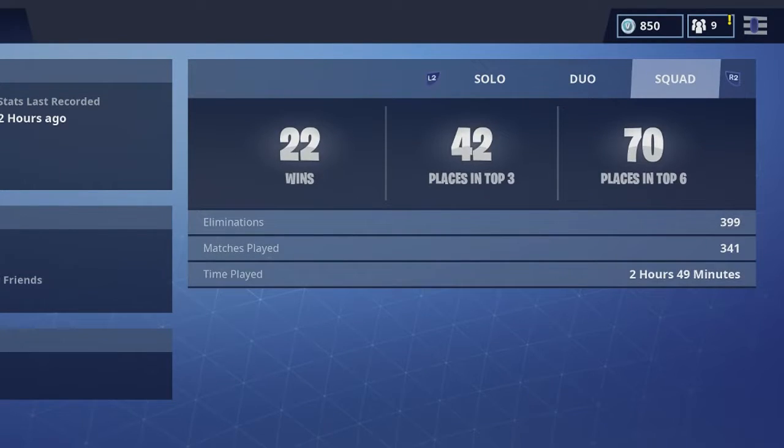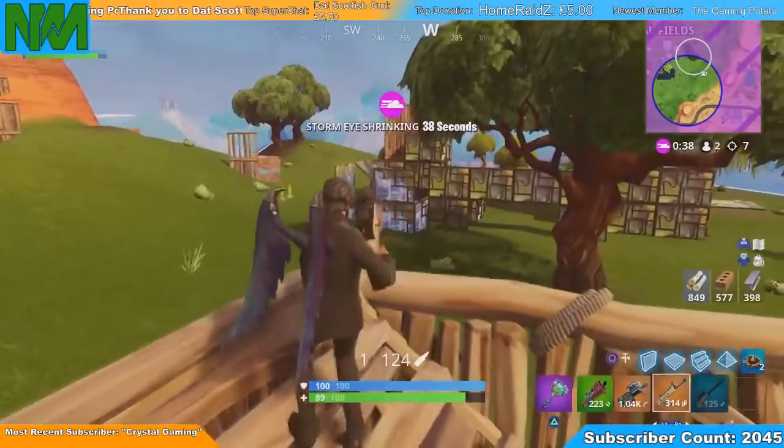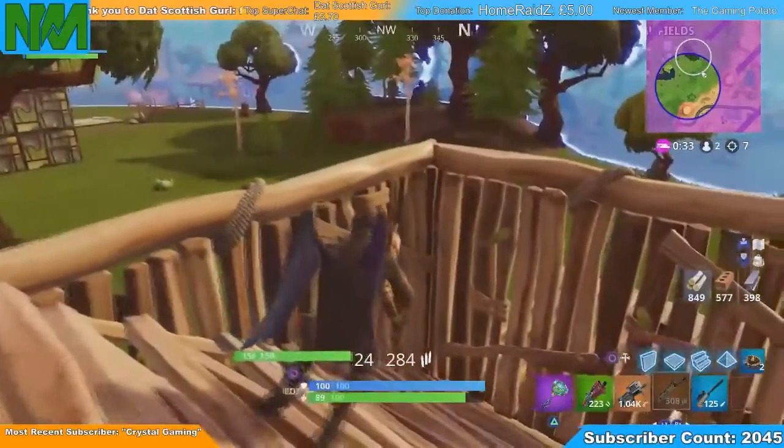So 15 duo wins. And finally squads - 22 wins. The squads are my most wins with the least matches played actually - I don't play squads too often. 42 places in top 3 and 70 places in top 6, so whenever I'm in top 6 I'm pretty much in top 3 as well - well over half the time. 389 eliminations and 336 matches played in squads with 22 wins. So that's 21 plus 15 plus 22 - 58 wins in total. Those are my stats.